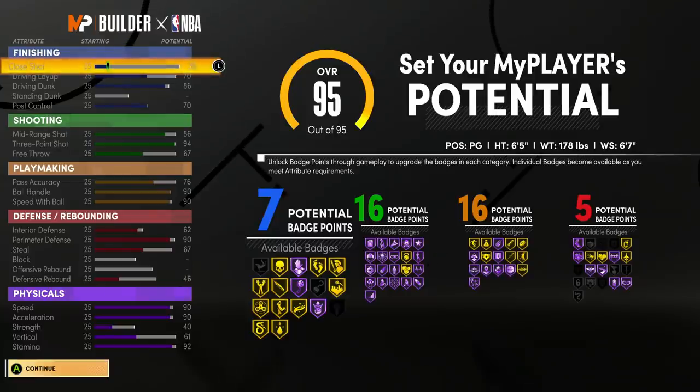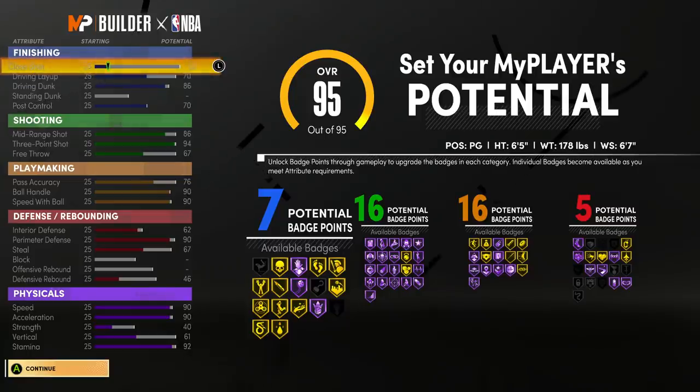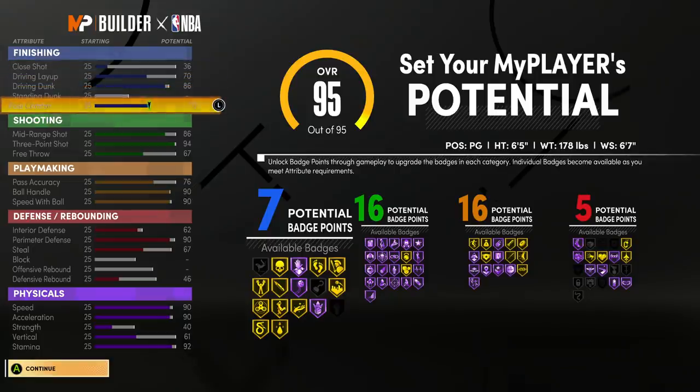I remade my build and this one is even better. With the first build, I was under the impression that when you get to the city and do your Gatorade workouts, you get plus 4 to all your physicals — your speed, your stamina. That's why my stamina was at 87, planning on another plus 8 attributes to get to 95. But now that I know you don't get the plus 4, I've redone it and I have 92 stamina.